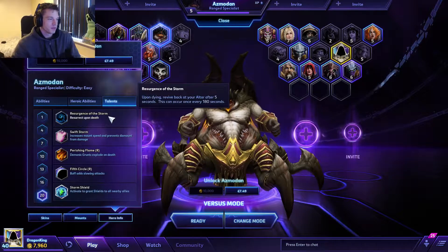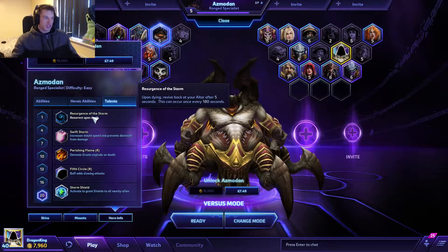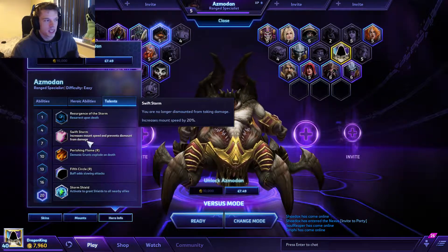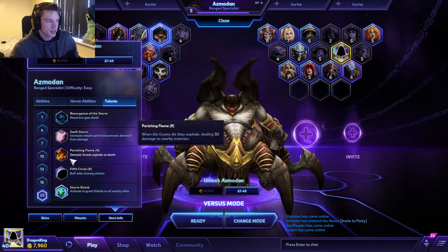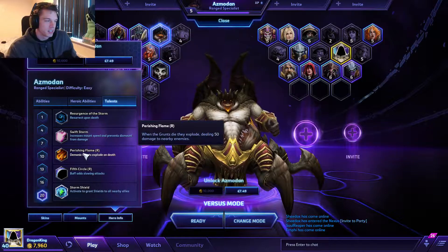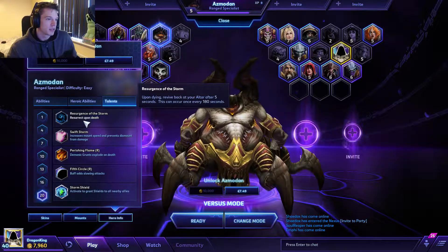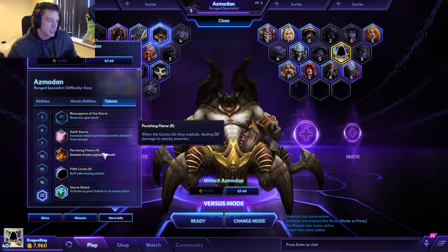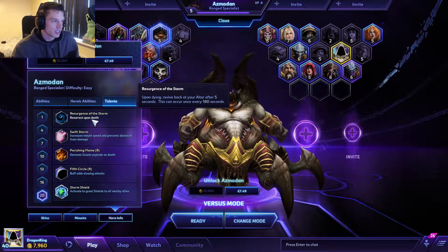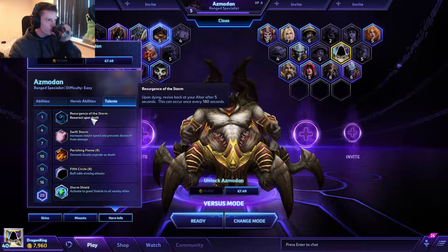At level twenty I would always choose Resurgence of the Storm. My theory is: it doesn't matter what skill you've got — if you're out of the battle for a minute the whole game could change. It's best to just be there. If you've missed out on the Perishing Flames talent, there's no point having that if you're waiting a minute to come back from death. Five of them versus four of you because you're not there — they could wipe out multiples of your team. So Resurgence of the Storm is the one to go for because you can mess things up very well for people.